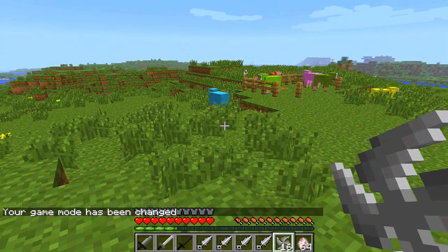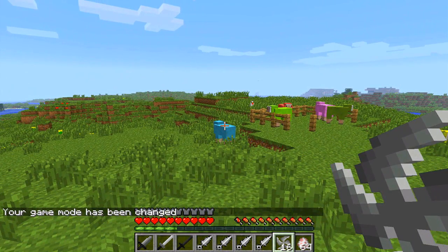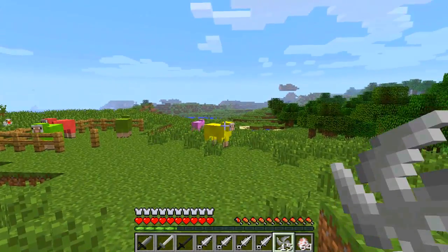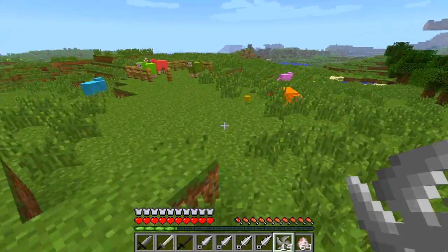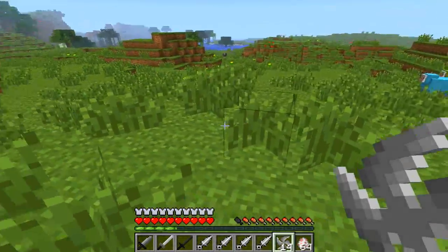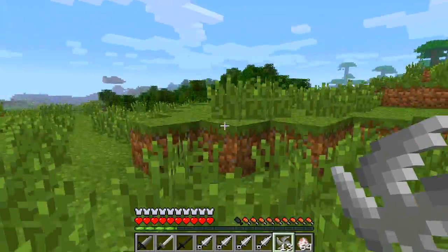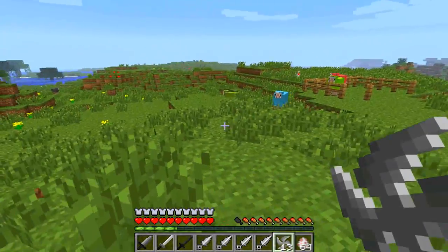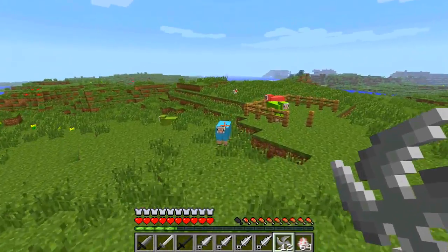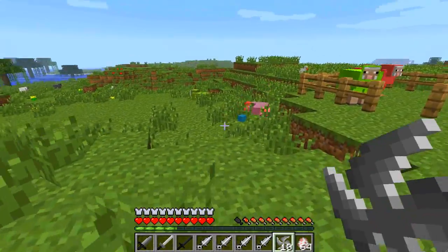These are the sort of ones that I really like - the throwing stars. As you can see, it's a two-shot kill. Ha! Poor sheep. You can do like cool ninja-y stuff with these. It's a two-hit kill with the throwing stars.